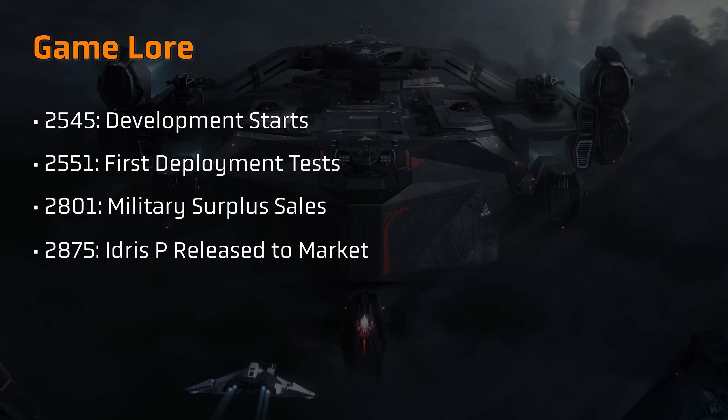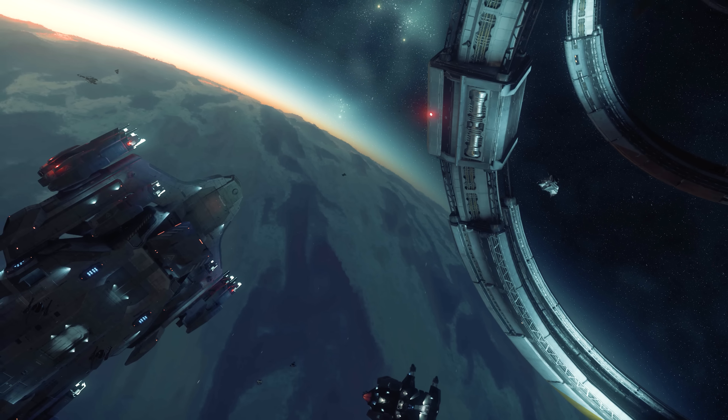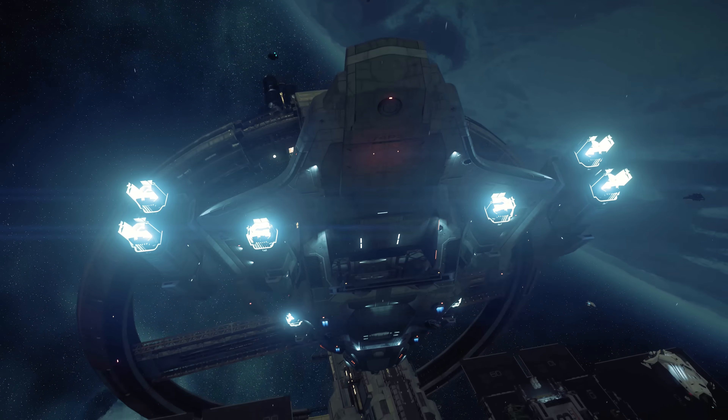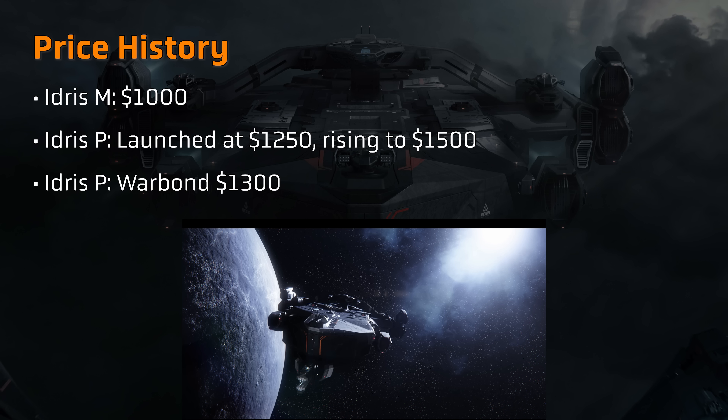Successful tests led to the first deployment of the Idris class frigate in 2551, with the lead ship named after a big battle at Idris 4. Subsequent ships in the class also tend to carry the name of star systems, such as the UES Stanton, focus of the Morrow Tour, and set to play a prominent role in the Squadron 42 campaign. The ships quickly rolled off the production line, entering into a life cycle whereby they were used for a period of time, and then mothballed and scrapped. In 2801, things changed with limited military surplus sales to the civilian market, eventually leading to the development of the Idris P in 2875. This makes the Idris a 400 year old design in game, albeit with subsequent improvements and upgrades.